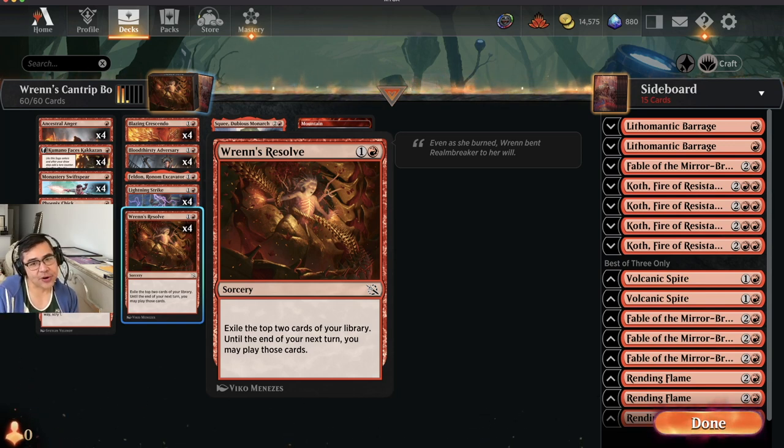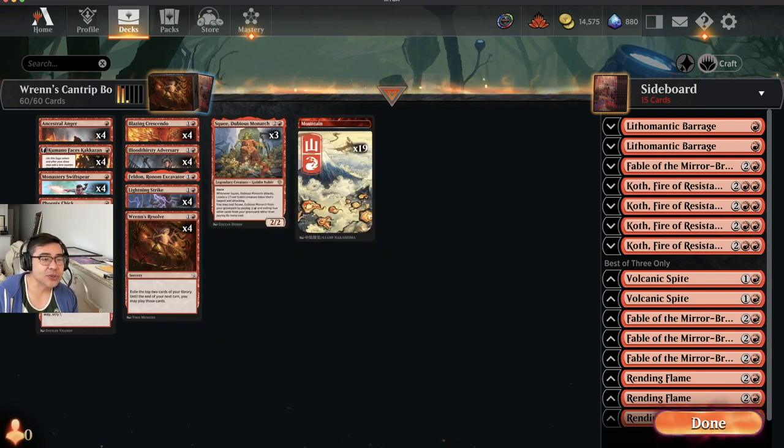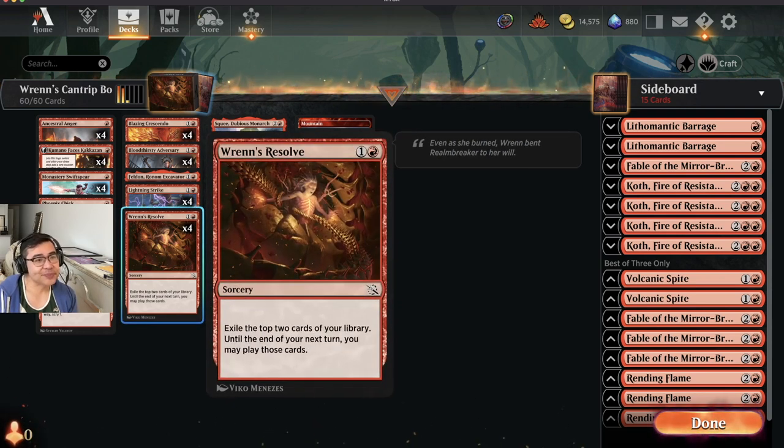It's a Sorcery, one and an R. Exile the top two cards of your library until the end of your next turn. You may play those cards. I saw this card and I'm like, wow, what a paradigm-changing card. I wonder if there are any archetypes I could go into. The gears start rolling — what if we played it in a deck that had a bunch of low-casting cost cards? Maybe we could cheat a little bit on our lands. Maybe only play 20 lands. Ren's Resolve is the new version.